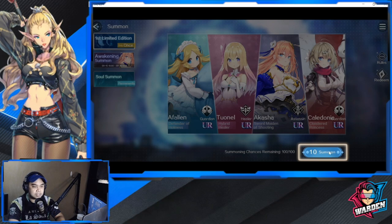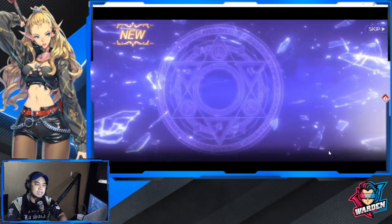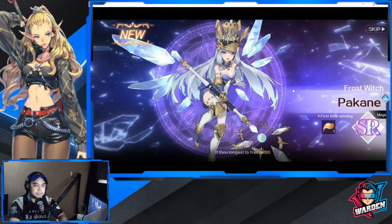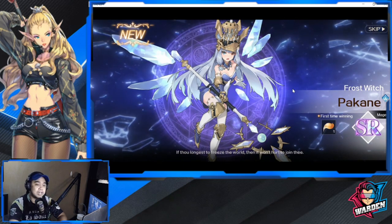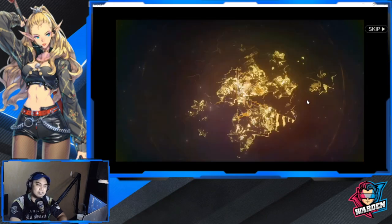Let's try to summon for them — you have 100 over 100 ten-summons, let's do this. So far I've seen the character designs, they're very good. The 2D art is actually very good — some images actually have motion in them when they're in their profile. The art is actually superb. As you can see here, no SSR, no UR — so let's summon again.